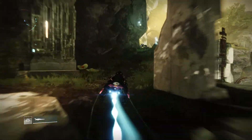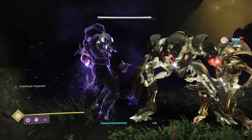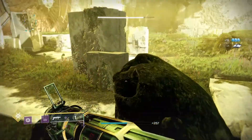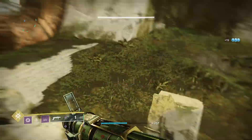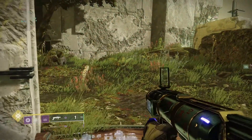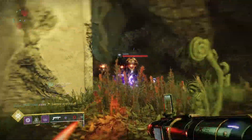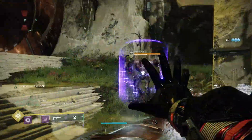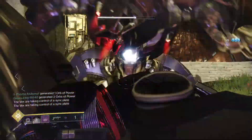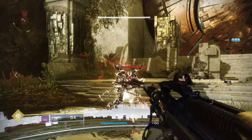You will spawn in at the Vault of Glass entrance on Venus. Split up into 3 teams of 2. You will find plates on the left, centre, and right of the map. Each team will head over to these plates and stand on them to start capturing. Once all 3 are captured, a spire will start forming in the centre of the map. The objective is to keep the Praetorian minotaurs away from the plates — if they come in contact with the plates, the plate will turn red and the spire will deform.